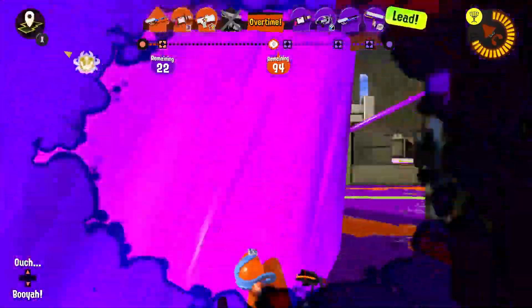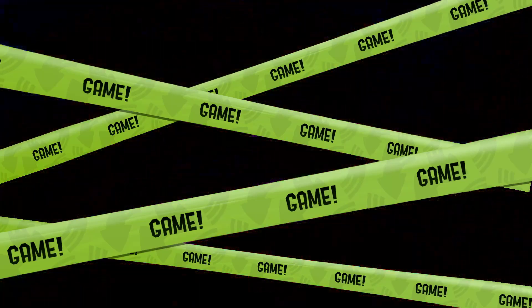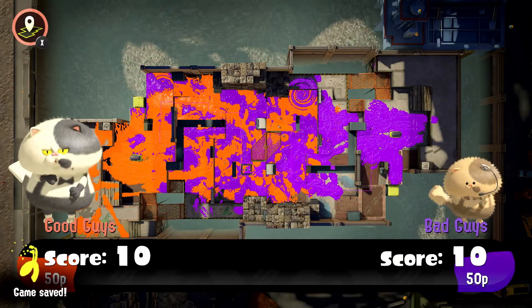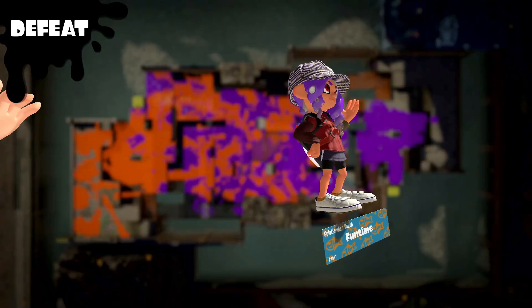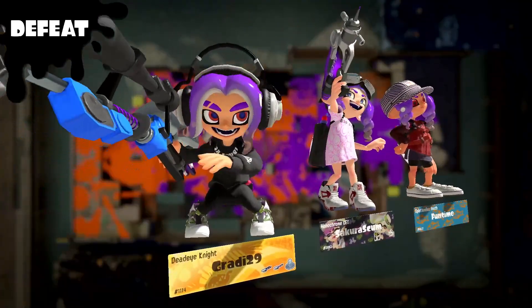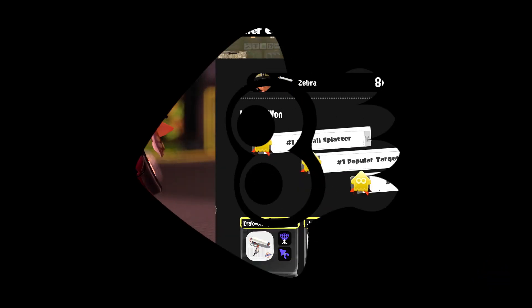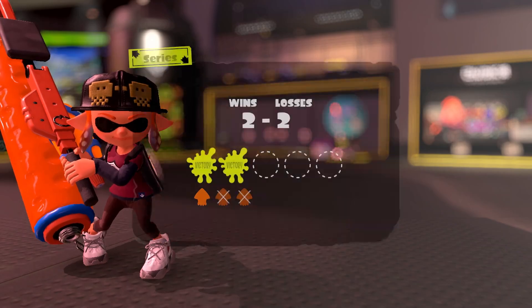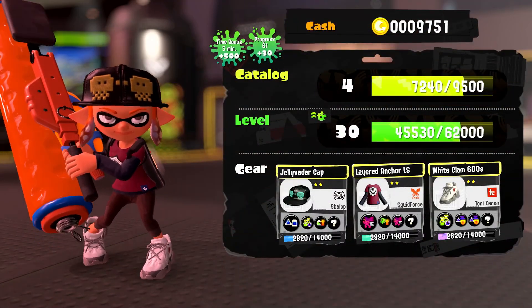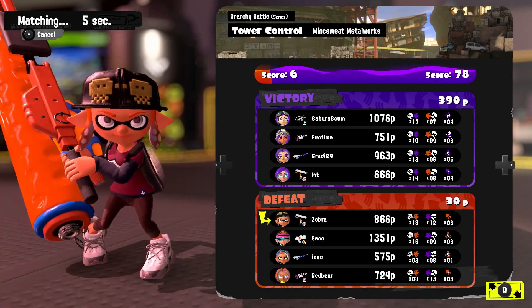Why did I fall off? It's overtime still, but I'm trying to dodge stuff, hit people, and not fall off at the same time, and my character slips off. I feel like the gravity can be weird on top of the tower. I usually don't spend too much time actually riding it — I prefer to be around it and help out that way. Rough game. But with that being said, I put in a lot of effort. How many splats did we get in total? 18. Three gold medals: overall splatter, popular target, and another one.